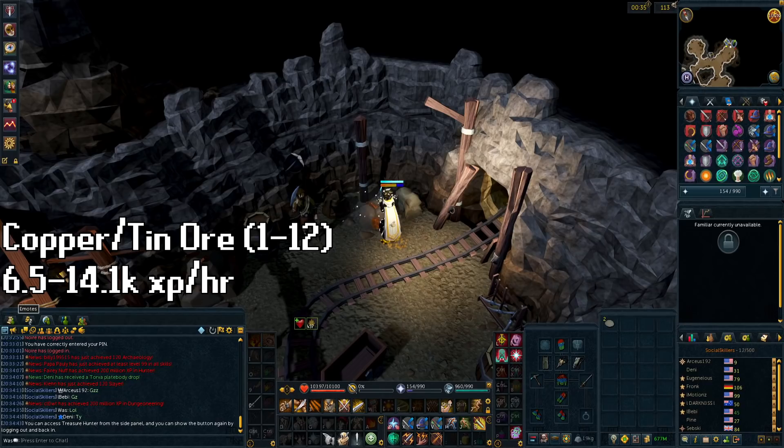Starting off where mining should start — copper and tin rocks. The most convenient location is at the Burthorpe mine, as it's a very short trip to a furnace to deposit your ores. You're going to stay here all the way up to level 12. Make sure to pick up an iron pickaxe at level 10 to maximize XP per hour. The XP rate varies between 6.5k and 14.1k XP per hour.